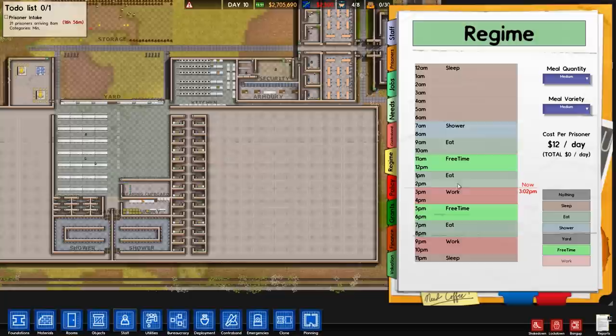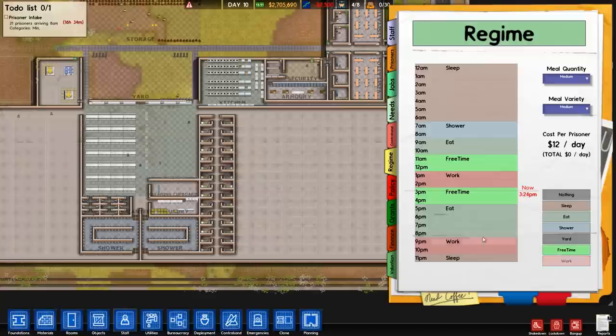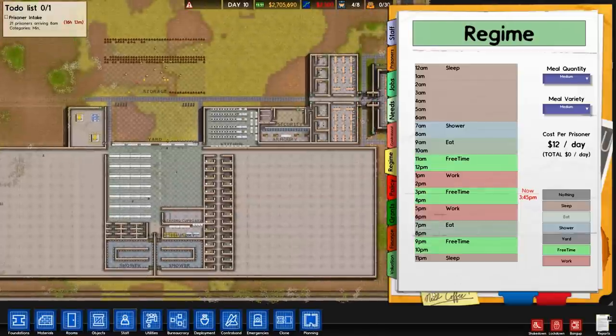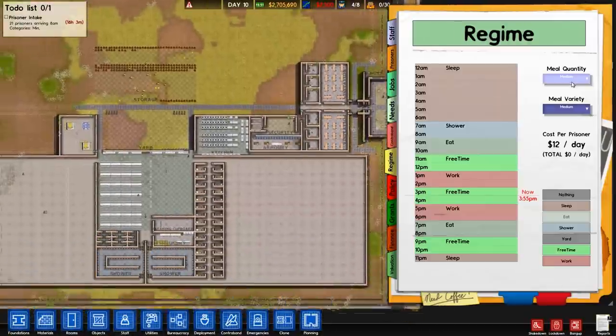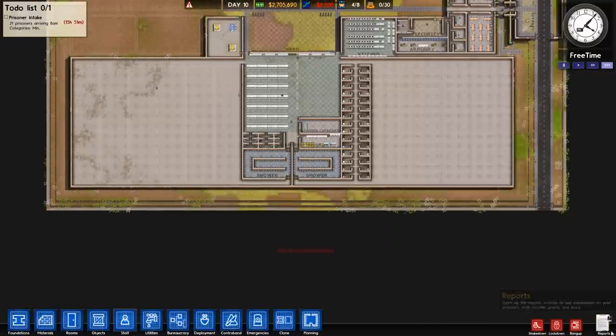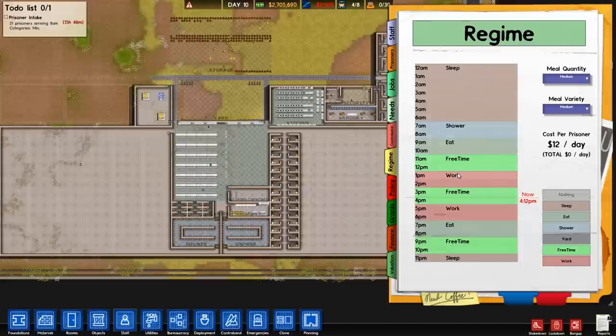No, two hours of free time — so it was shower, eat, two hours of free time, work, two hours of free time, eat, work, free time. This is why you shouldn't delete the things showing me how to build the prison. Meal quantity and everything is all right — we've still got about 15 minutes apparently until it's time to get these new prisoners in.